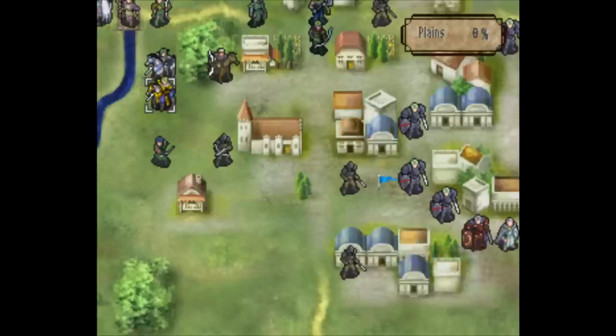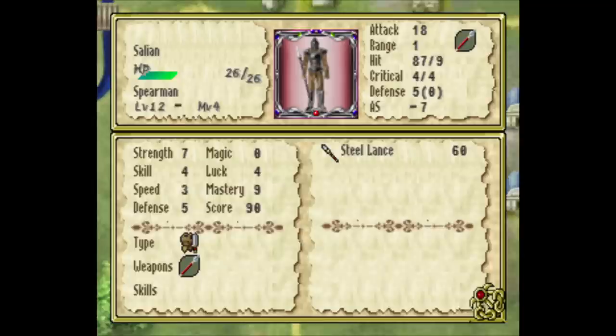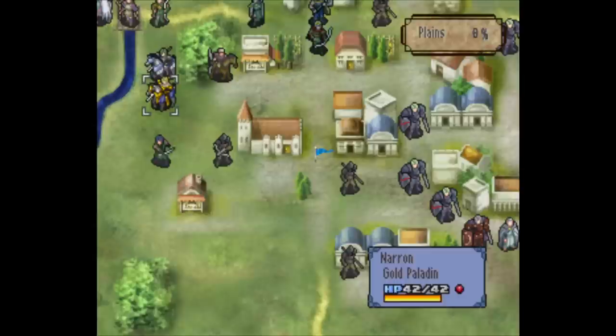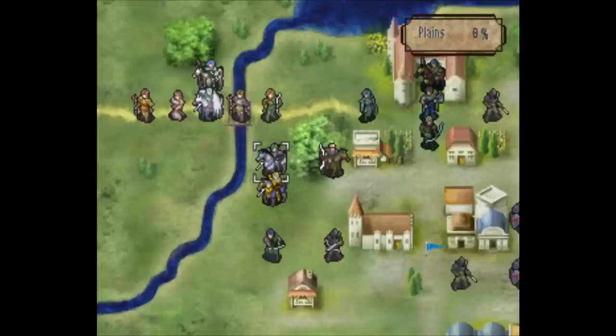These things have 17-18 attack, and I don't see any rider's bane nonsense, so I could give Naron the armor slayer and start massacring these armor knights — just don't be in range of the boss. All these other enemies should be fine. He has 17-ish attack so I think he could take four enemies. If he goes to this tile, there's another guy there so maybe not, but somewhere around here should be okay. I love the marking feature — it's simple but no other Fire Emblem games have it.